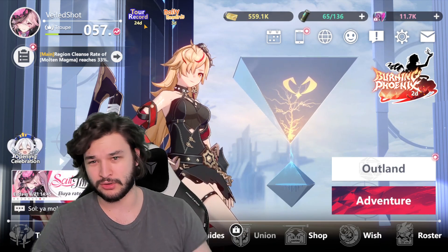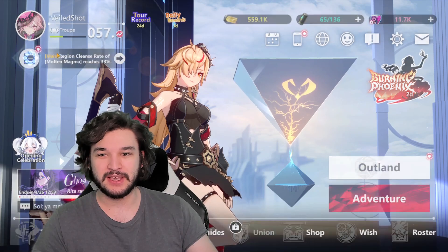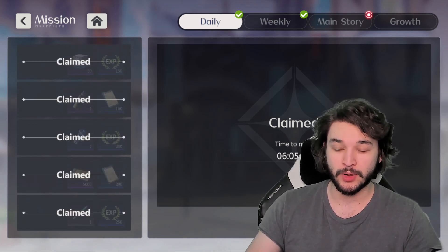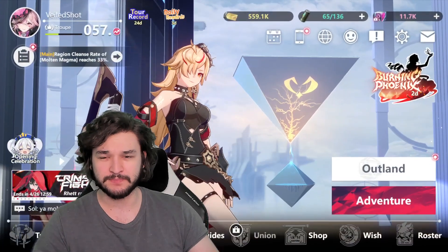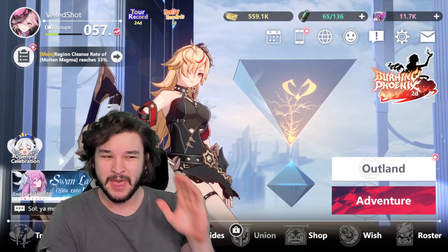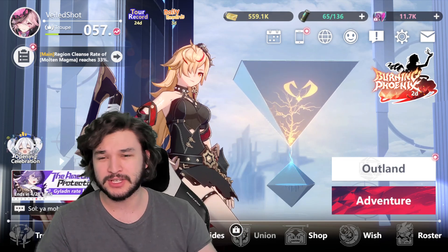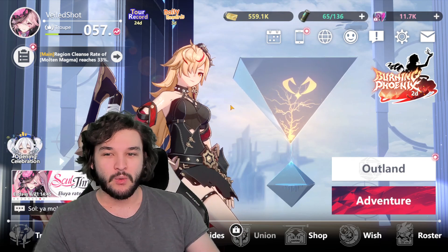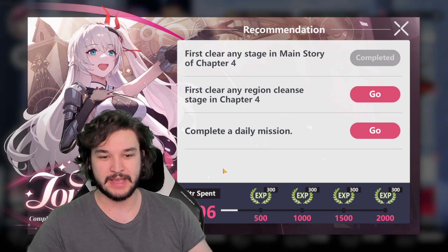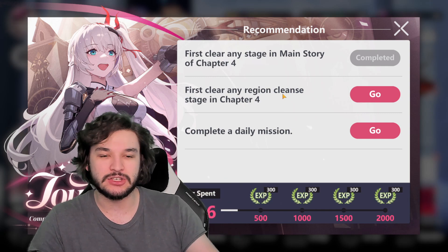The second way to get reputation XP is through the daily quests — complete them every single day. This is very crucial to amp up your progression. Between campaign clears and daily quests, you should easily reach around level 30, potentially even 47. However, you'll likely get locked around 47 and not be able to reach level 50, which locks you out of content. If you're free-to-play, I recommend not burning a ton of energy refills trying to push that extra XP.